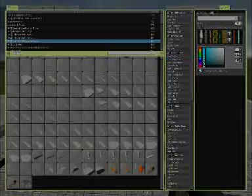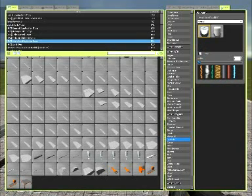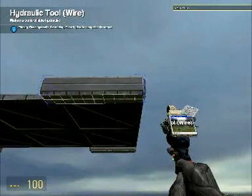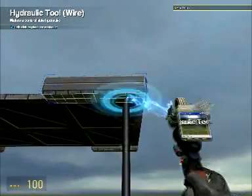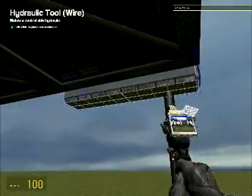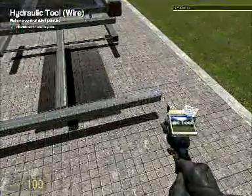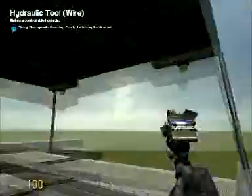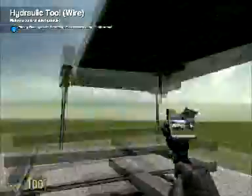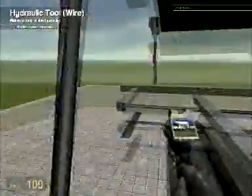Go to Wire, down to Physics, and select Hydraulic. Make sure Fixed is checked, and make them a little thicker. On the front, go two steps in from the edge, right-click, and they will go straight down. Place the controller. Same on the other side. On the back it's a little bit trickier — place it like that and place the controller. Make sure the back ones match each other.